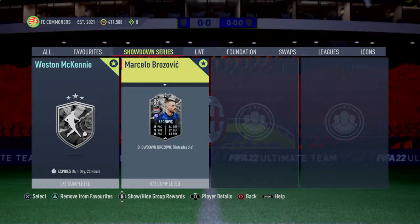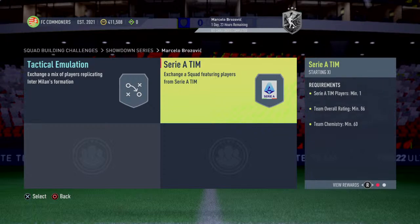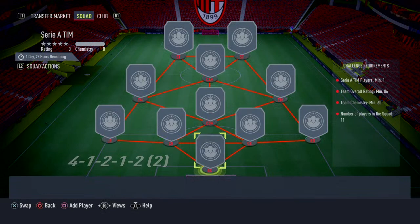For Marcelo Brozovic, what are the panels needed? I believe: an Inter 1-player panel with a Team of the Week 83 overall at 70 chemistry. Then a Serie A panel, 86 overall, 60 chemistry. One formation is a 3-5-2 — a bit tougher but doable. The other asks for a 4-1-2-1-2 narrow, second variation, submitting an 86-rated squad.